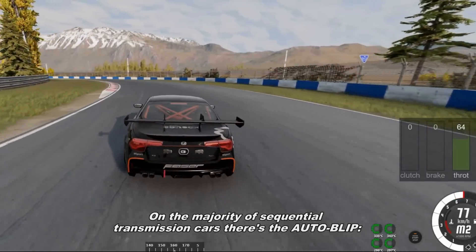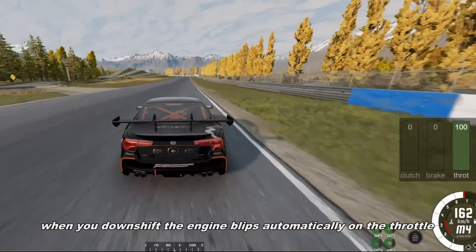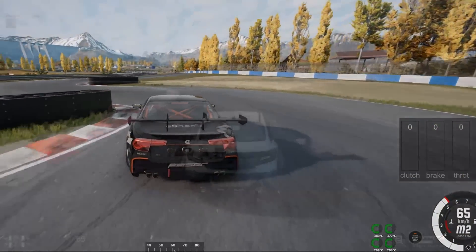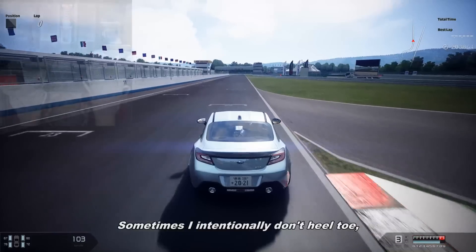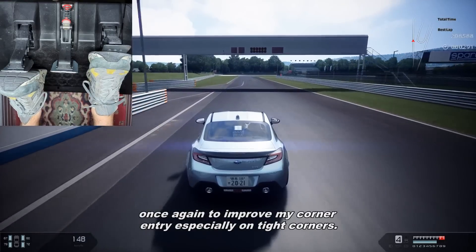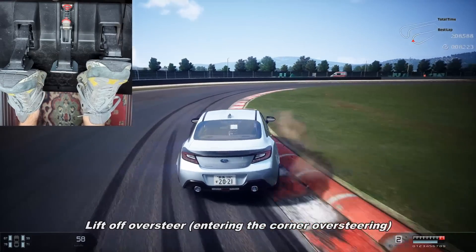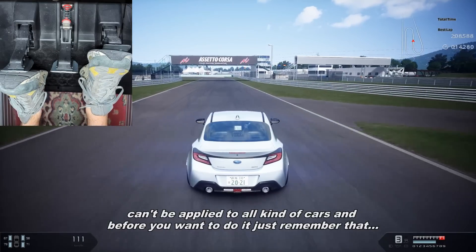On the majority of sequential transmission cars there is auto-blip: when you downshift, the engine blips automatically on the throttle to avoid locking the wheels. For that reason, you don't need to press the throttle manually. Sometimes I intentionally don't heel-toe, once again to improve my corner entry, especially on tight corners. Lift-off oversteer — entering the corner oversteering — can't be applied on all kinds of cars. Before you want to do it, remember: one, it destroys the tires if you abuse it; and two, it increases tire temperature, so you risk overheating the tires.